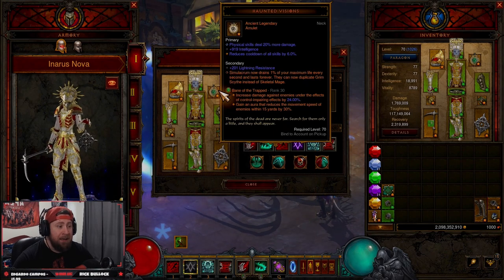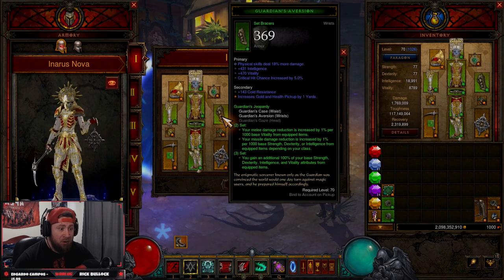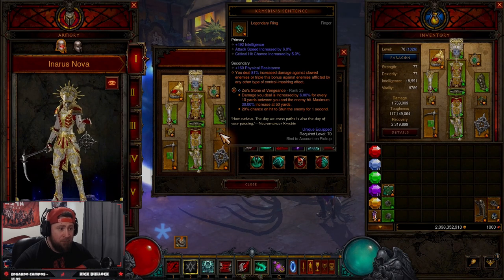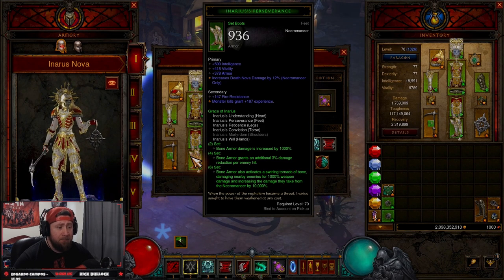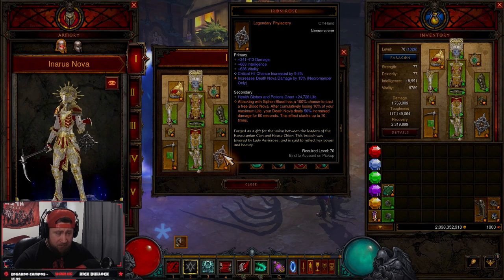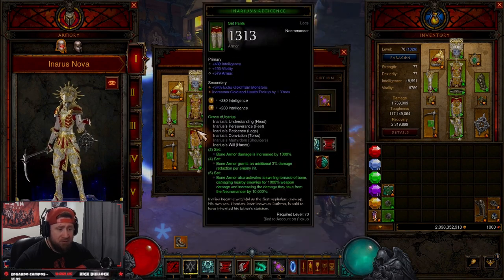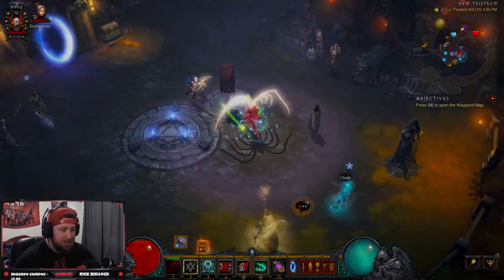On Haunted Visions we want Physical Damage, Crit Chance, and Crit Damage. Guardian piece: Physical Damage, Intelligence, Crit Chance. Belt: Intelligence, Vitality, Life, Armor. Rings: Damage, Crit Chance, Crit Damage; and Attack Speed, Crit Chance, Crit Damage. Pants: Intelligence, Vitality, Armor. Boots: Intelligence, Vitality, Armor, Death Nova damage. Offhand: Damage, Intelligence, Vitality, Crit Chance, Death Nova damage. Funerary Pick: Damage, Damage Percent, Intelligence, Attack Speed. We're running Topazes throughout for maximum Intelligence, which also boosts our armor.